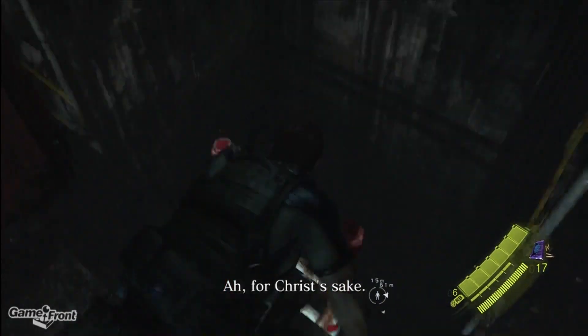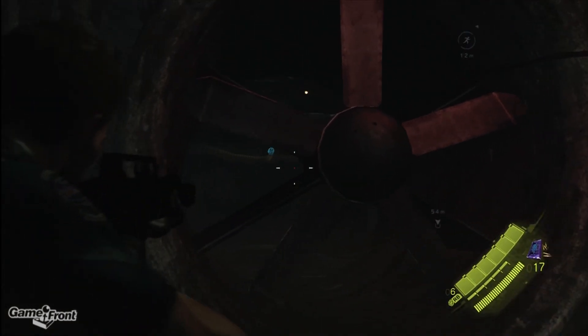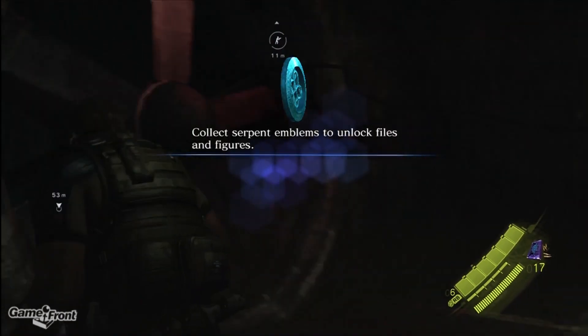After you throw Piers over the gap, he'll get to work on stopping the giant fan. When he does, drop down and keep your sights aimed upwards to spot this emblem just beyond the fan.